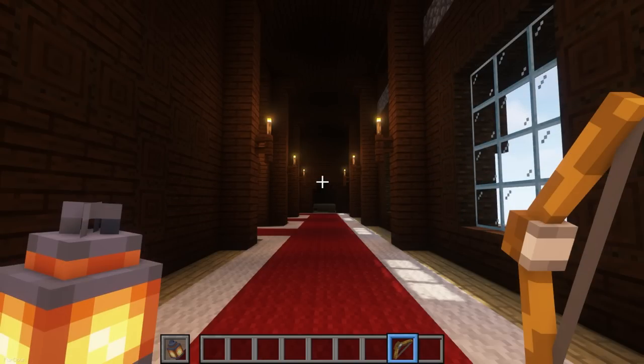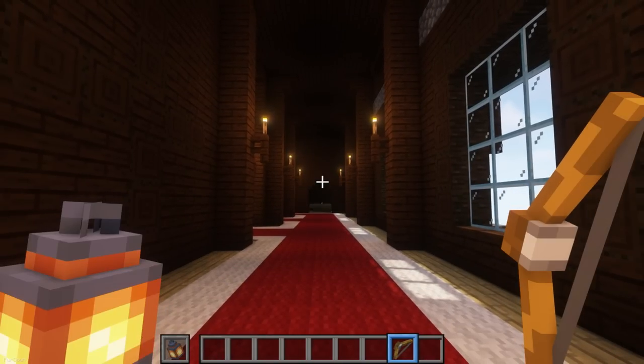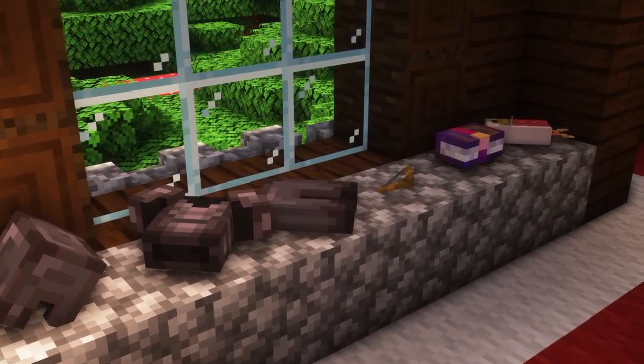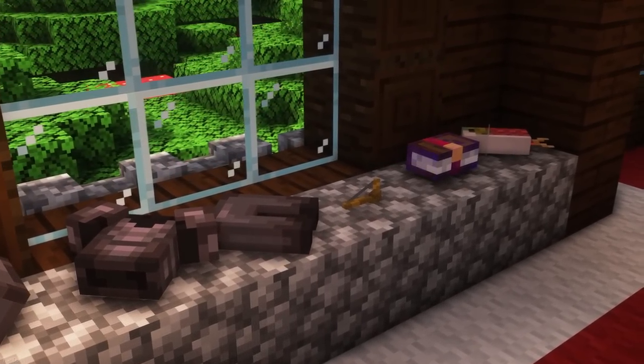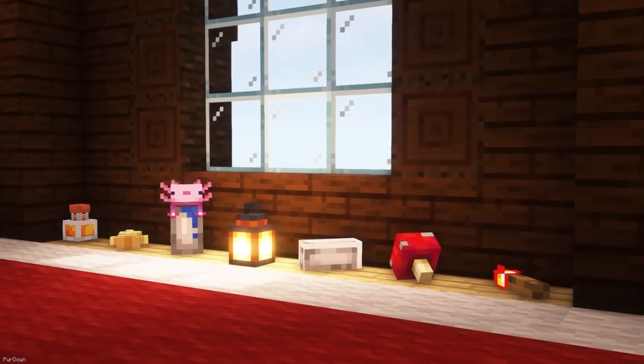This texture pack is going to give every item a 3D model, so mostly you can expect things to look better when you're holding them or if you throw them on the ground. Another use would be to place items inside item frames and display them as decorations. Even your Tools and Armor items will be 3D and massively improved.